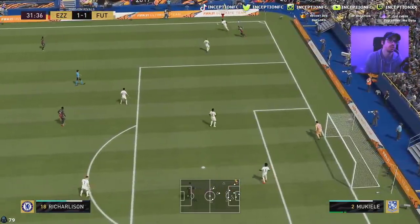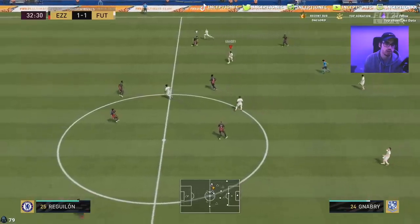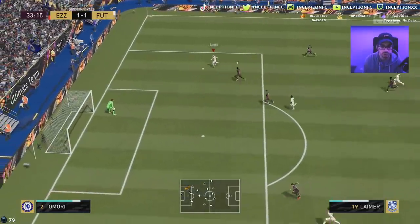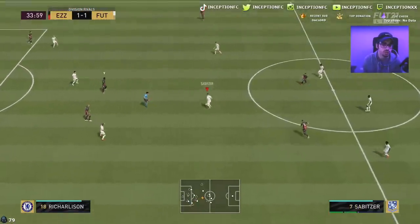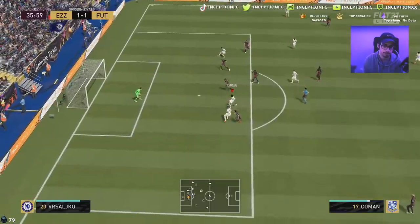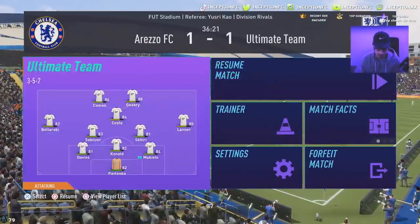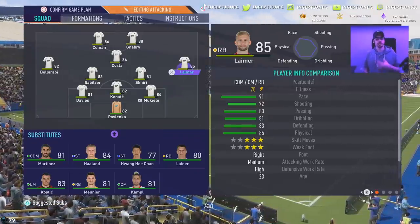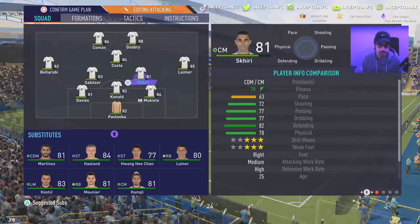We're going to force a run out of him here to utilize that side position as much as possible. Let's try a shot from there. Finisher chemistry style — not too bad. Base card stats for finishing are not high enough to really hit that directly to the side. Right mid position, you could definitely use him there if you really want to, but this card does mostly feel like a defender. So it's going to be a center back, right center back, right back type of thing for this card.